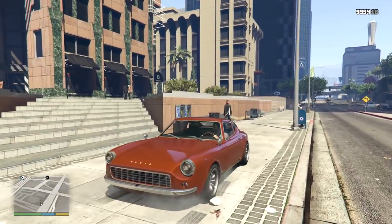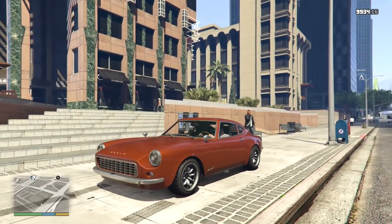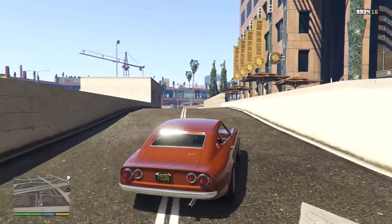It also looks like a British sports car from certain angles — it's definitely a combination of maybe an old MG and a Nissan 240Z. There are also loads of tuning parts for this car, so of course we're going to be tuning it up and checking out what cool builds we can make.